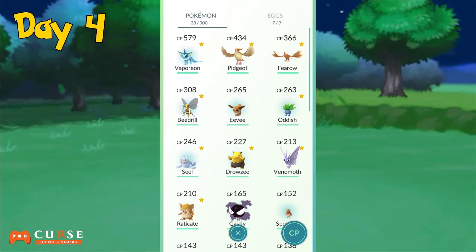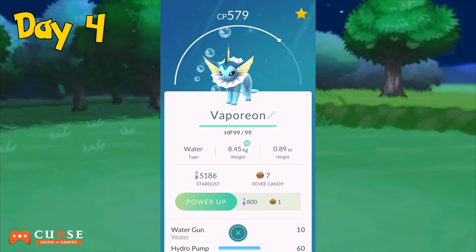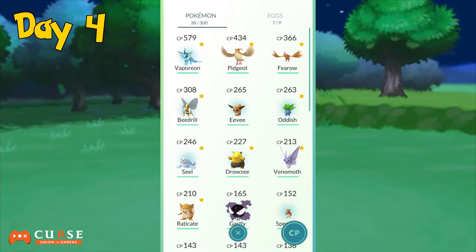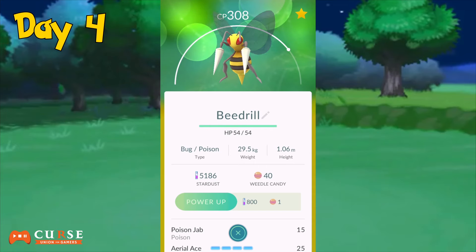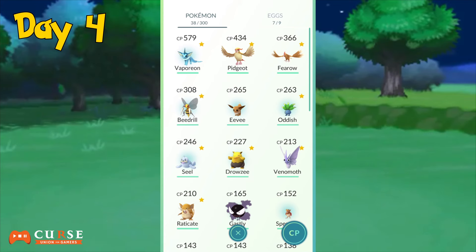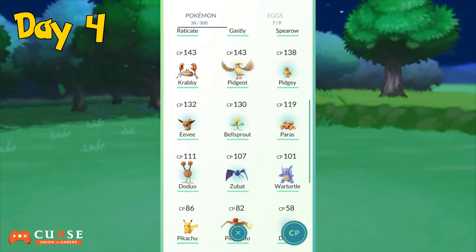I upgraded my Eevee to be a Vaporeon — I evolved it using Eevee candy and it's level 579. The next Pokémon is Beedrill; I was able to catch this one at around level 200 and upgrade it from there. The next one is Seel, at level 246.